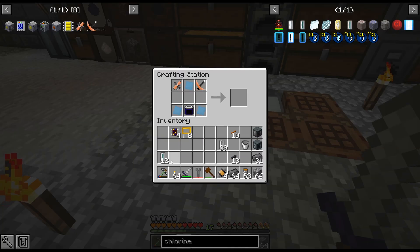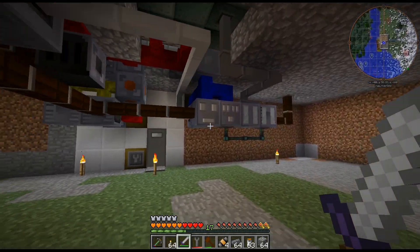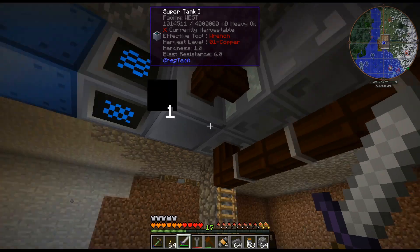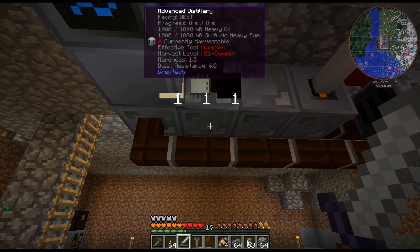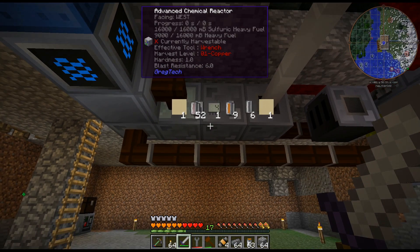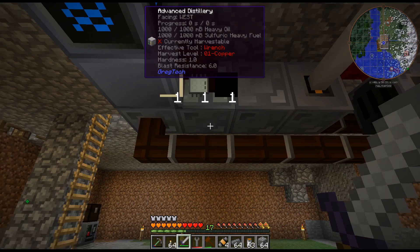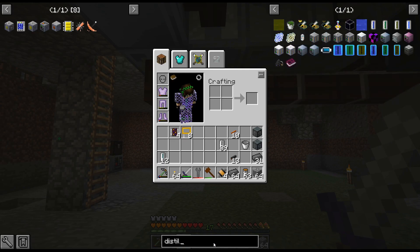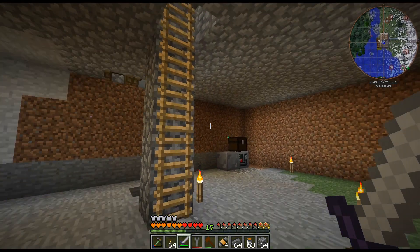Anyway, let me finish getting the ethylene. What I was trying to say is I think I should have a dedicated ethylene producer at this point. I think we have all this heavy oil — might as well be processing it. Actually, now that I'm thinking about it, that quest gives two good circuits. I can actually use those circuits to get another distillery, an MV one. Maybe I should just wait. I just convinced myself.